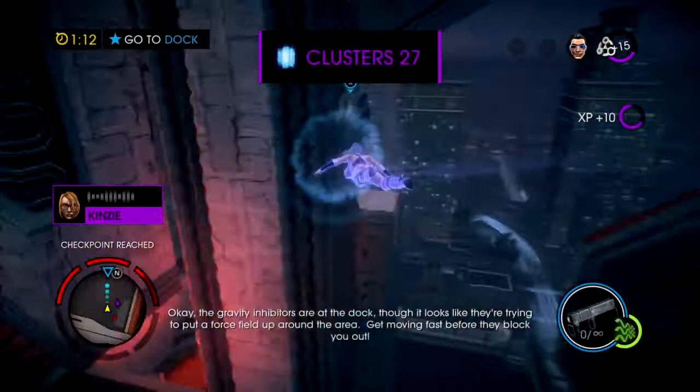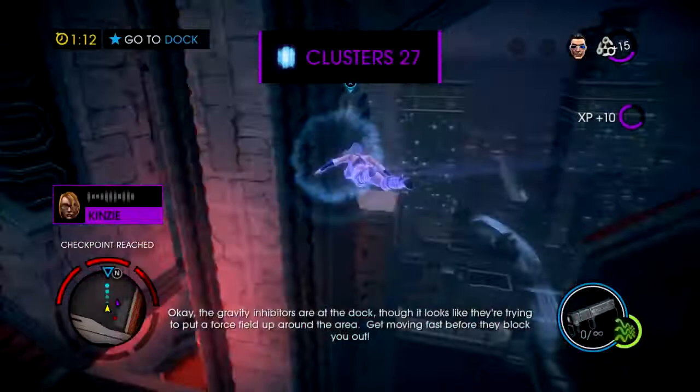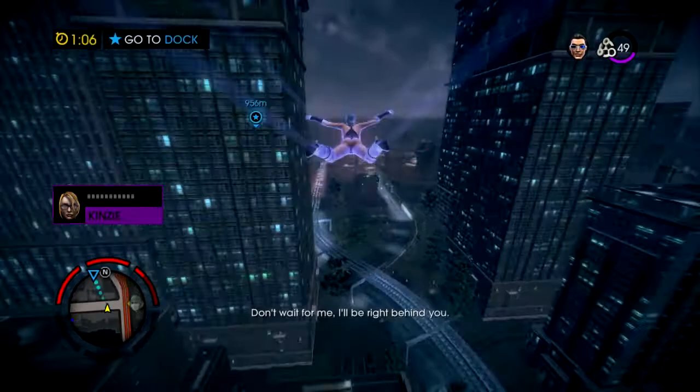That's all the modules, Kinzie. Okay, the gravity inhibitors are at the dock, though it looks like they're trying to put a force field up around the area. Get moving fast before they block you out. Yo, don't wait for me — I'll be right behind you. Check.